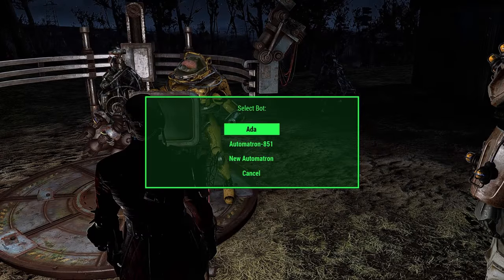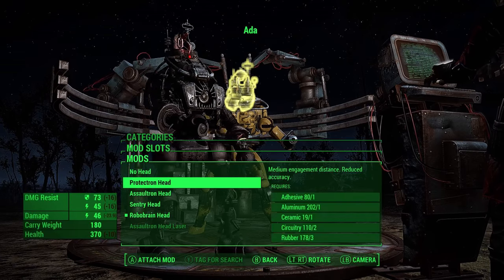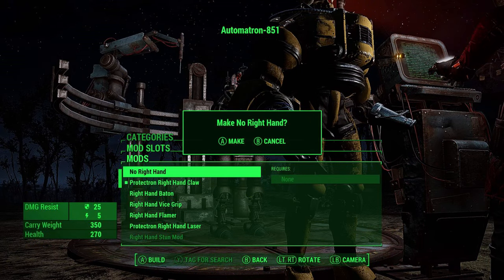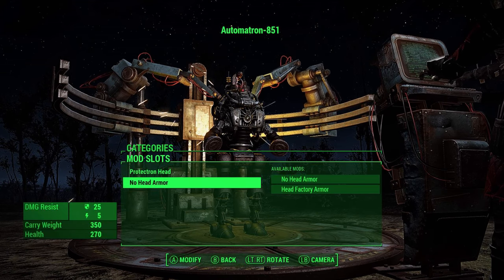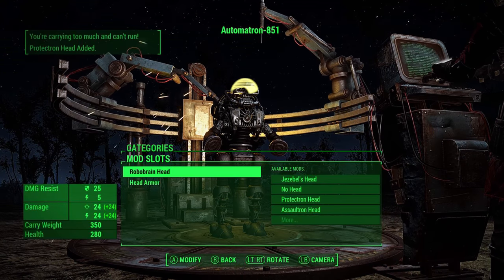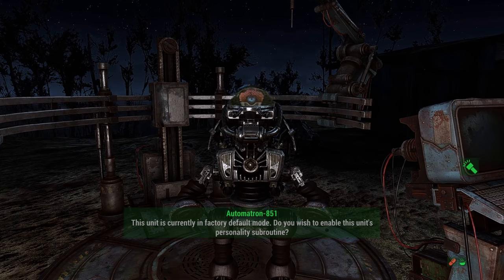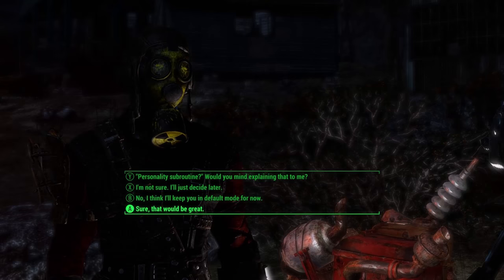Oh shit, I need to take the head off of Ada. All right. Well, I got this — don't worry, I do this all the time. So I just give her no left hand, no claws, and she won't be able to do any damage, right? In theory. Give her the head. Wait, just the head. We play this game all the time. This unit is currently in factory default mode. Do you wish to enable this unit's personality subroutine? Sure. Acknowledged.